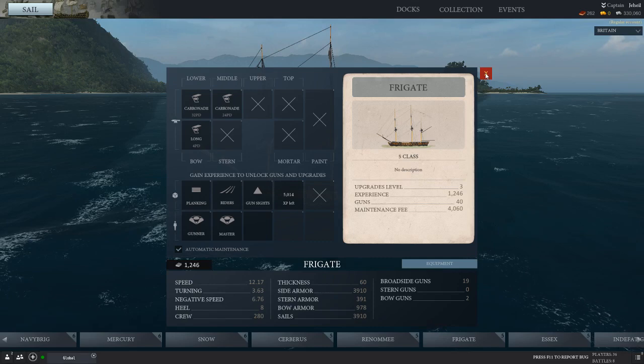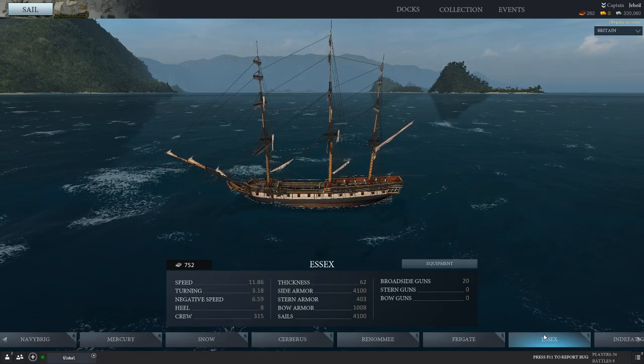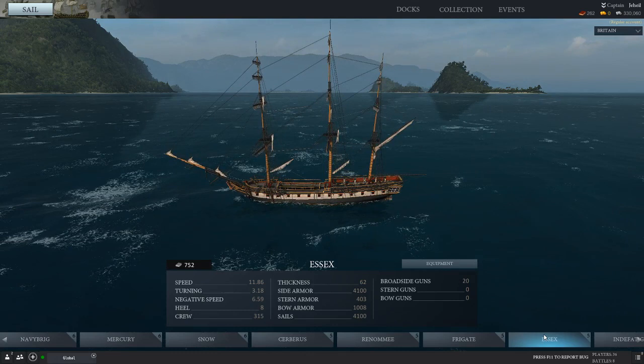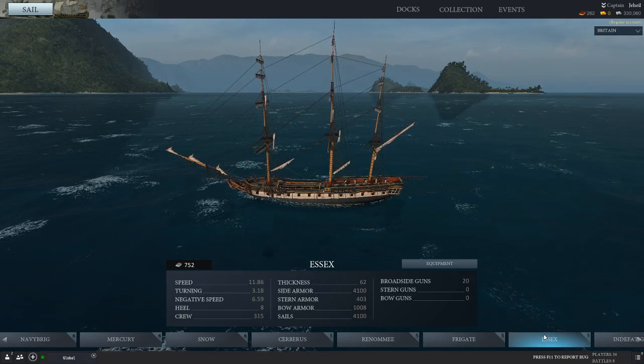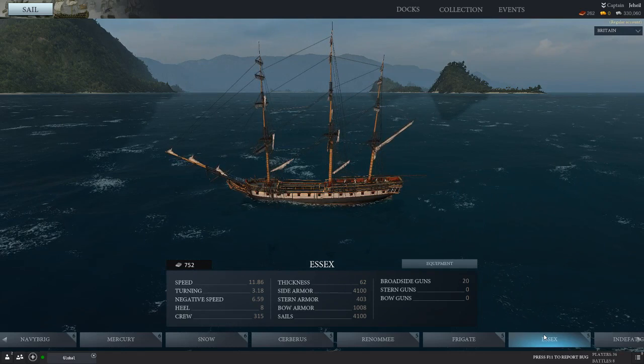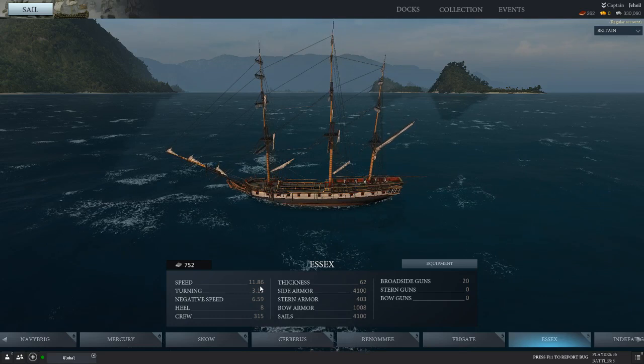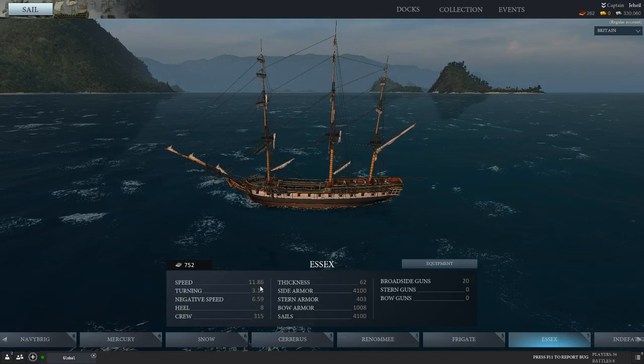So now let's have a look at the Essex. When I used to play Open World I quite liked her and she was nimble, but in Legends her turning is 3.18, which is kind of pants — makes her really poor on the turn. She does come with more armour and more thickness, and her speed is pretty good at 11.86, so she's only about 0.3 of a knot slower than the Frigate.